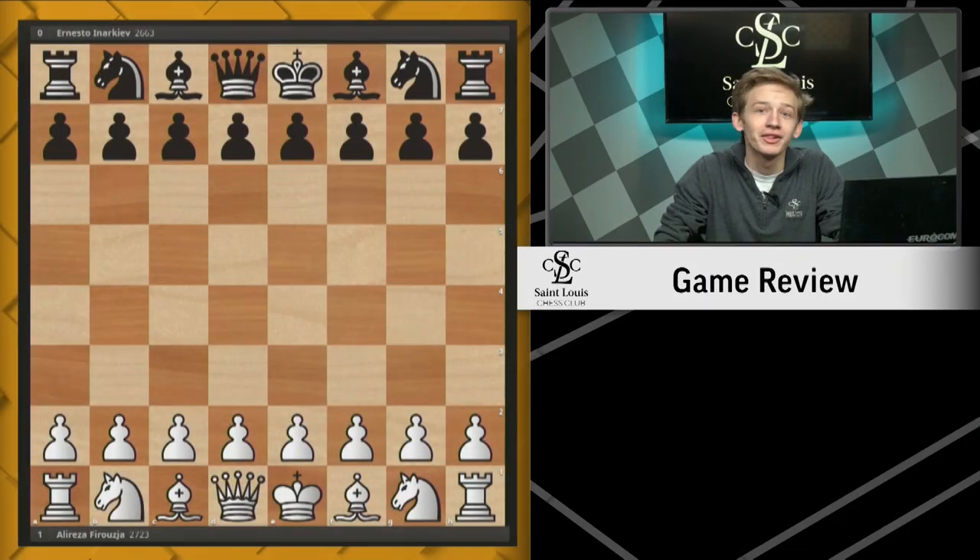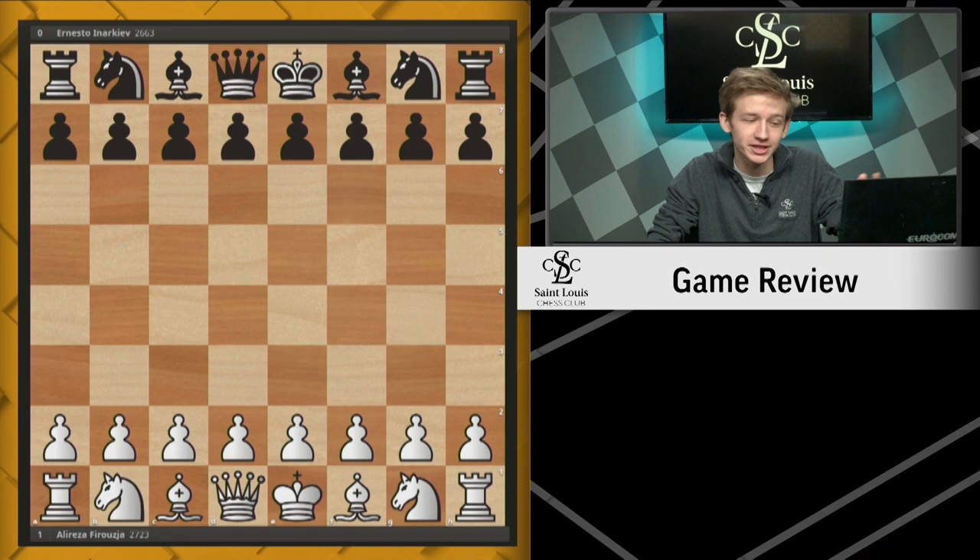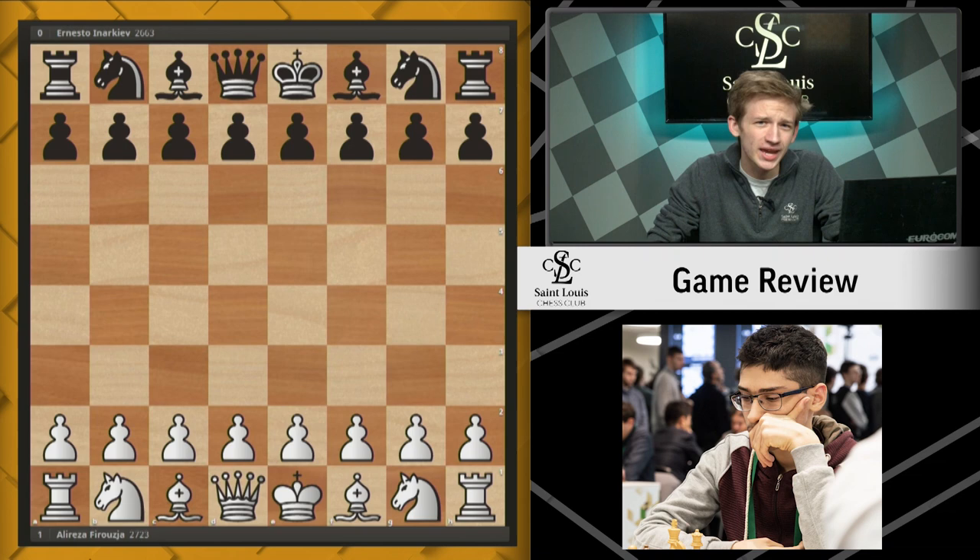Hello everyone, and welcome to the very first episode of Game Review. My name is Caleb Denby, and today I'm going to be going over a game from last year's 2019 World Rapid Championship. It was a very interesting event, and one of the breakout players was Alireza Firuja. He is a 16-year-old from Iran, and he finished with 10.5 points, tied for second place behind the one and only Magnus Carlsen.